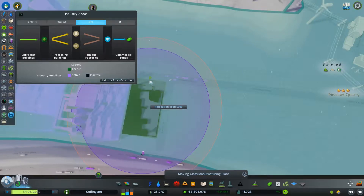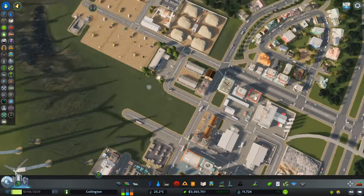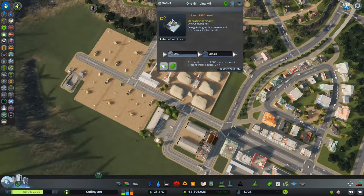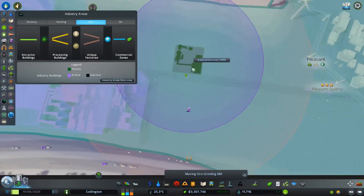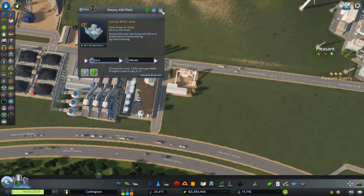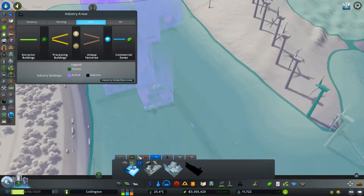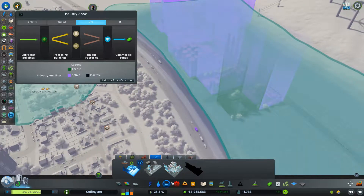I'll move the glass manufacturing over this way. I thought that was going on the side road, but that's fine. I want to use... not the kiln or grinding mill. I can probably use several of these. But this one makes metal as well, of course. That one's probably a little bit superfluous, but let's put those in there anyway.